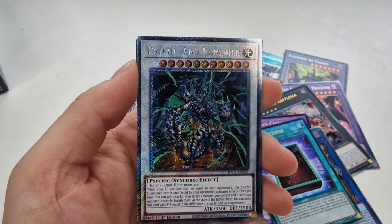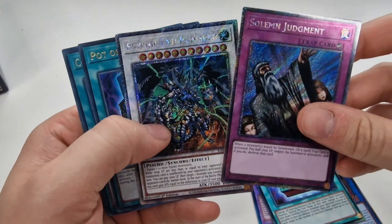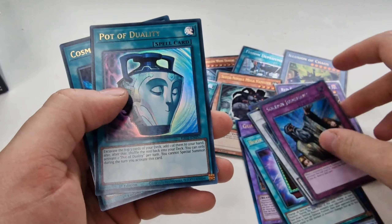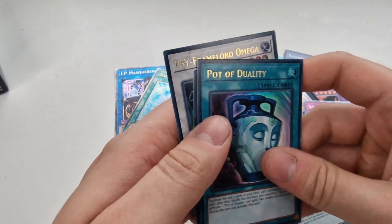Wait — is that Platinum? It is. So you can get two Platinums in one pack — that's not too bad. They're both Platinums. Pot of Duality, Cosmic Cyclone, and Framelord Omega again.